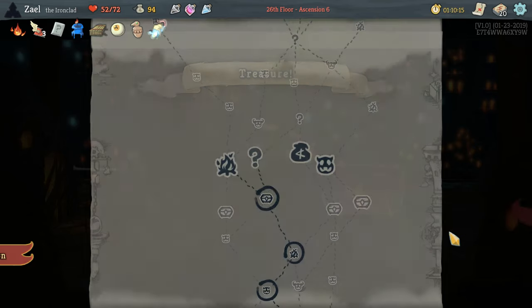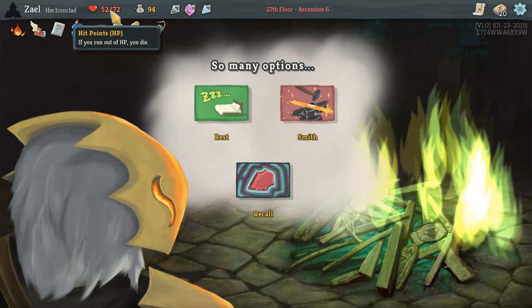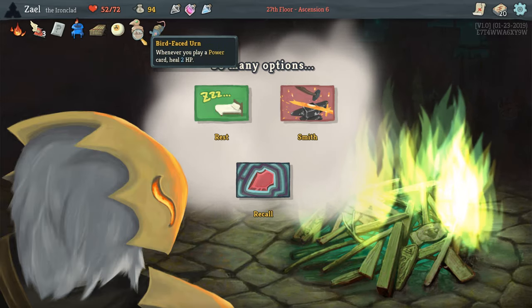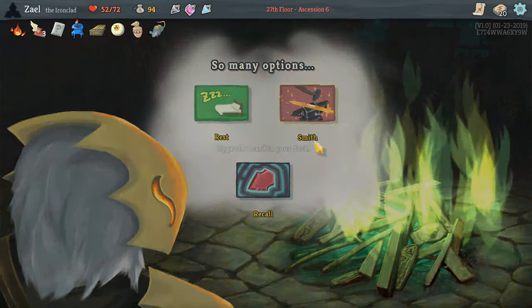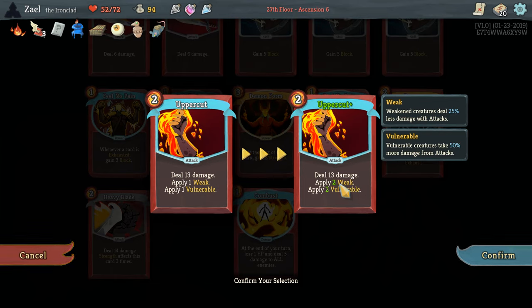The Courier relic — merchant restocks cards, relics, and potions, all price reduced by 20% — is quite nice. Going to this next node, and you can see my hit points are going up without resting because Burning Blood, Birdface Urn, and Reaper are really helping. Going to smith Uppercut — applying two Weak instead of one is a nice form of mitigation, and it aligns with what our deck needs immediately.